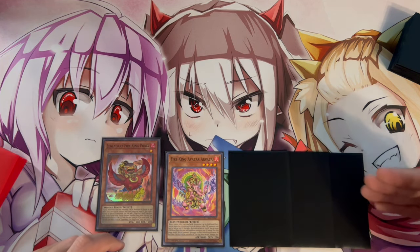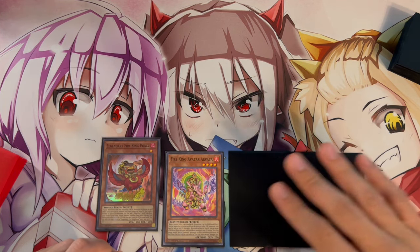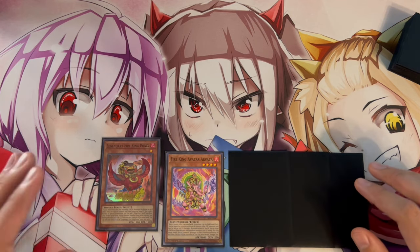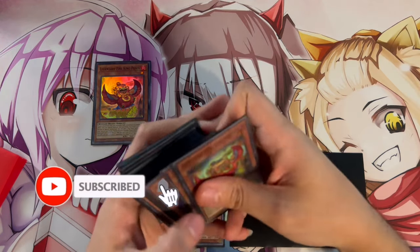Ponix is the most important card in your hand. The other three cards can be anything — consistency pieces like Sanctuary, Tanky, hand traps, or Called by the Grave. All you need is a Ponix and a Tribeast. You're going to Normal Summon Ponix and activate its effect, which lets you search a Fire King spell or trap.